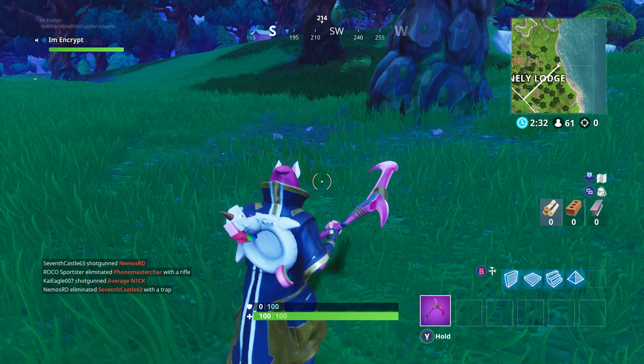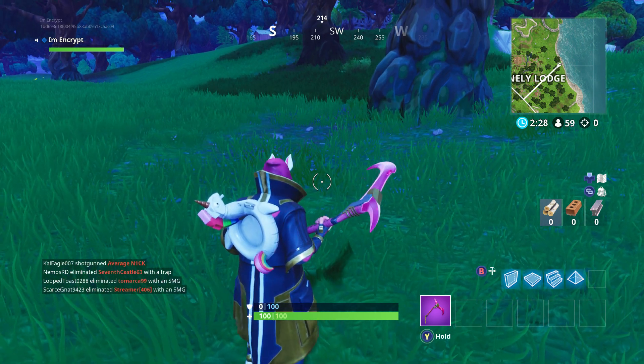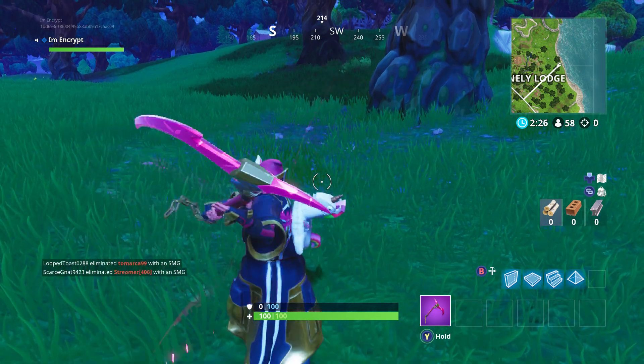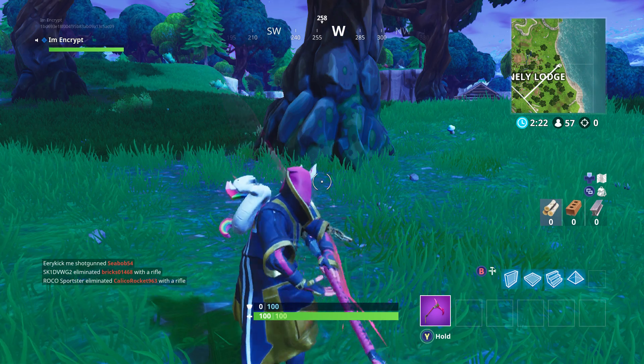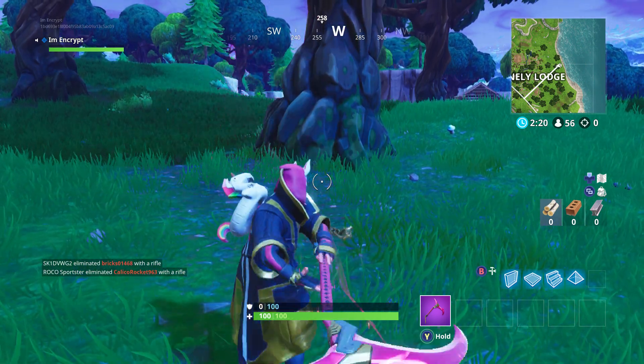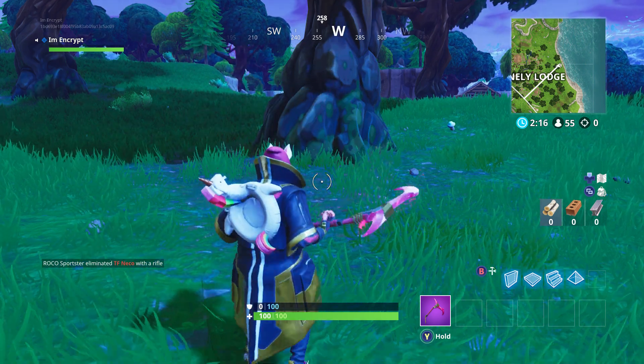In order to cancel out the emote you're going to have to crouch. So the sequence is: swing, emote, crouch, crouch. There's someone shooting at me, but just crouch to cancel — swing, emote, crouch, crouch.